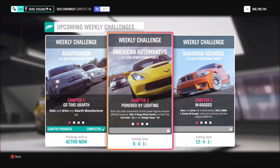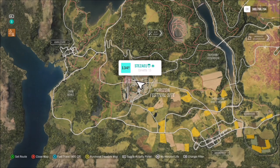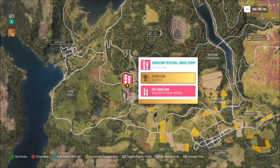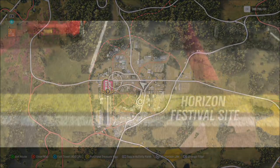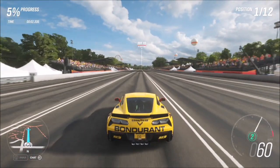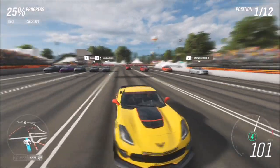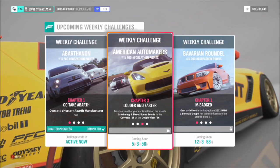The first challenge is really easy — it just wants you to win five drag strip events, which shouldn't take more than five minutes. I filtered for drag strip events and went with the Horizon Festival drag strip because it's really short and conveniently placed. You can do this on whatever difficulty you want; just set up a standard event, and you'll walk all over the competition. Do it five times and the first challenge is complete.